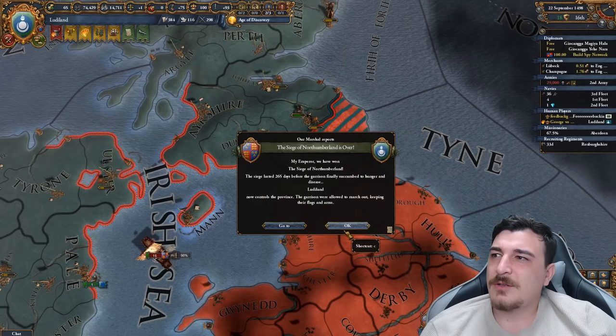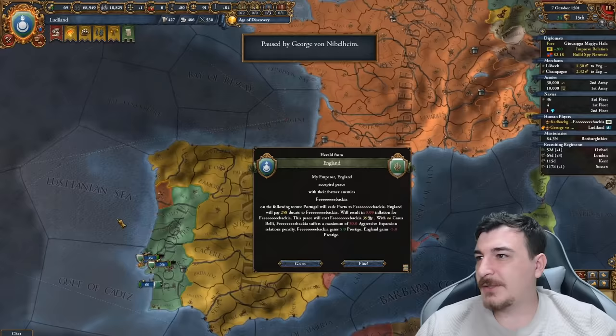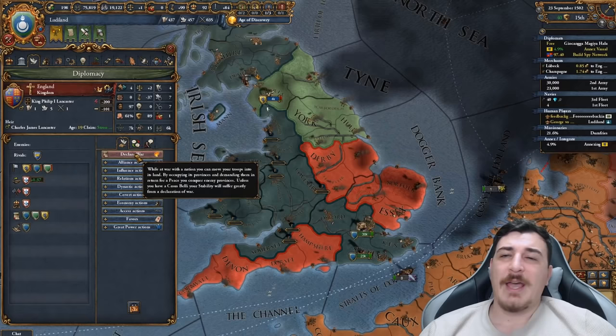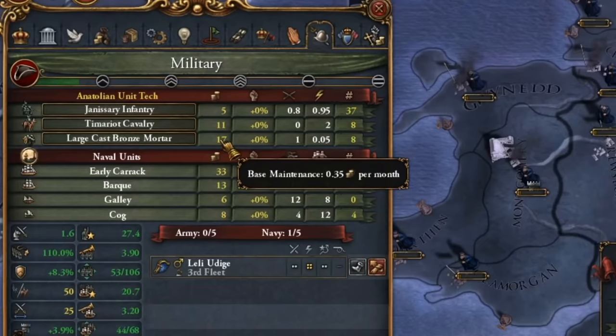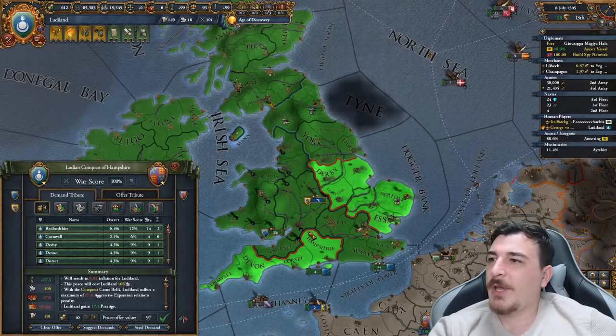Looks like we have a naval battle and we won it. Northumberland has fallen — the gateways have opened for the rest of England. Feedback just got land in Portugal — is this future expansion? Another big chunk out of England makes Ludy a very happy nation. We're going to be truce-breaking here because I don't want to wait another 15 years to finish off the British Isles. Janissary infantry in the British Isles, 1503 colorized — the Janissaries came to play.